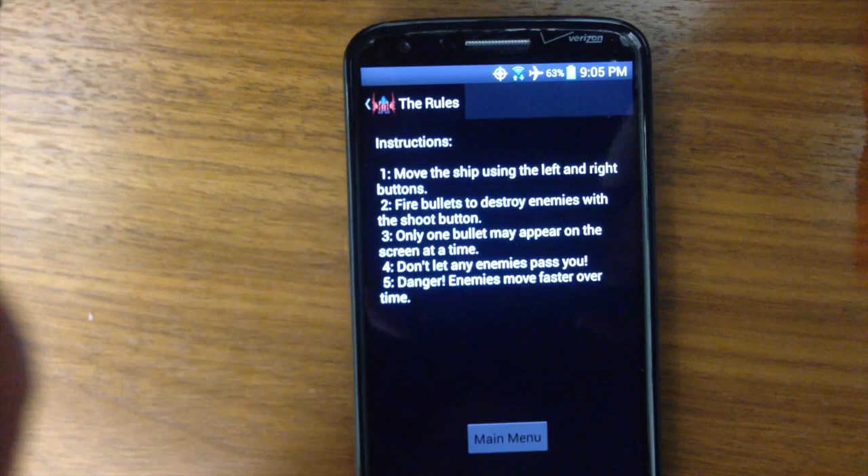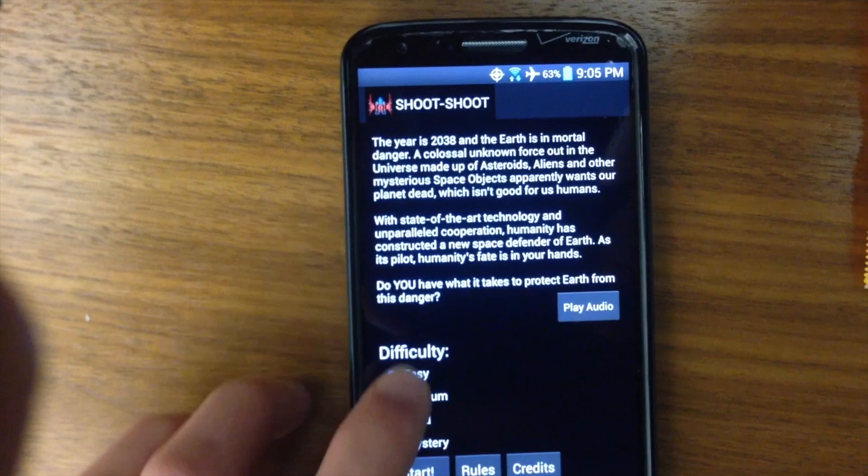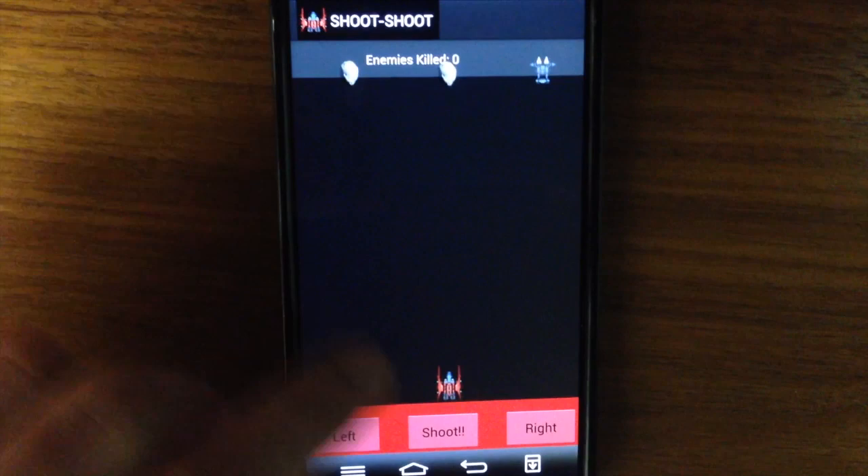I forgot to mention some other things. We also have some rules here, in case you want to see the instructions. It's fairly straightforward. You can go back. We have a link to the credits page, where we have credits for the developers, as well as for any assets we've used during the making of the game. So let's select medium and we'll start the game.